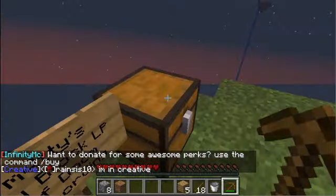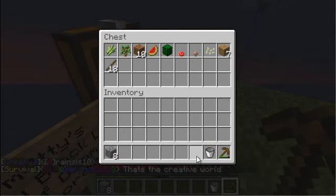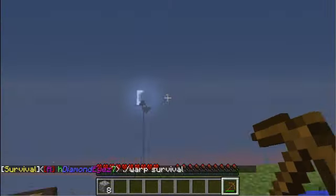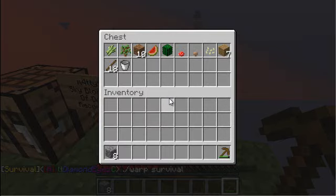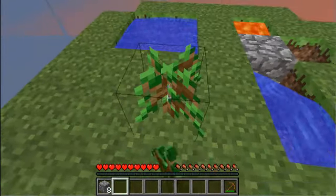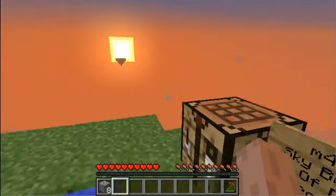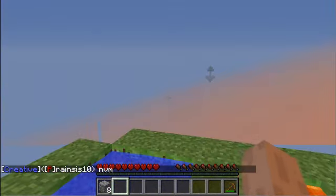I want to start getting used to putting things in the chest, because if we drop anything over the edge — especially this bucket — if we drop that over the edge, it's pretty much game over. We don't really want to lose anything over the edge. And yes, I have a sapling. If you run out of wood and don't have any more saplings, you're pretty much screwed. So you want to make sure you have plenty of saplings and wood.